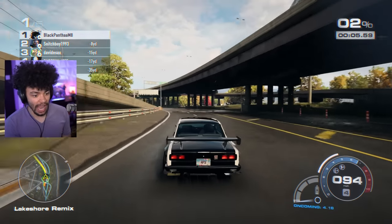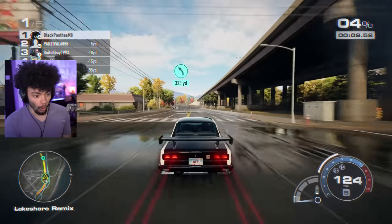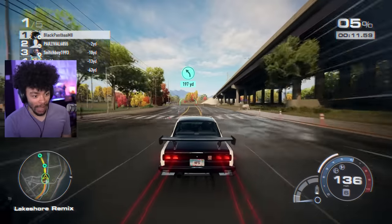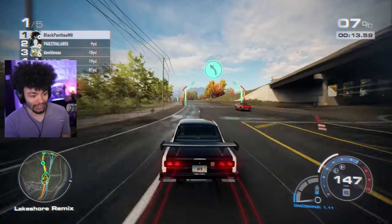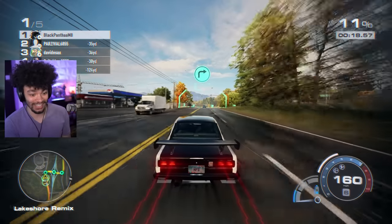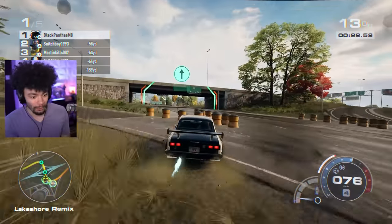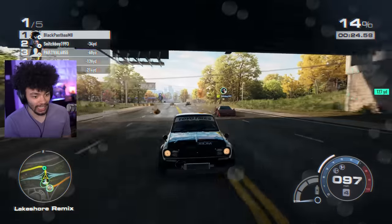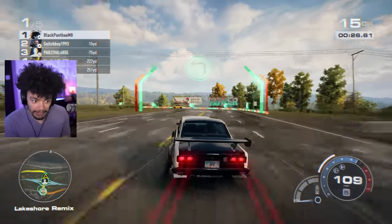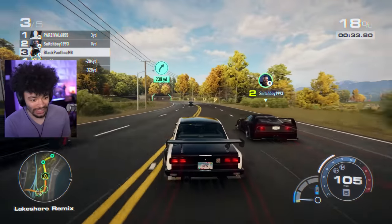F40 and Testarossa — Ferrari gang is pulling through straight away. But already I'm in the power band and we are holding off. I'm not sure how I feel about the color of that Ferrari — it's like a blacked out red. Bit wide on steering — it is quite stiff is how I would say.